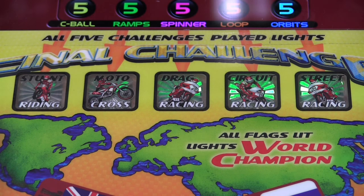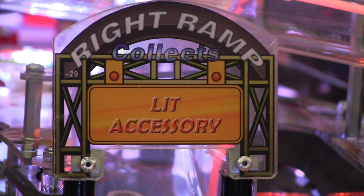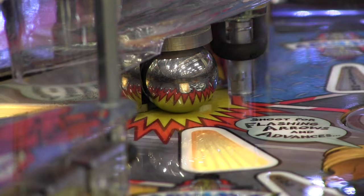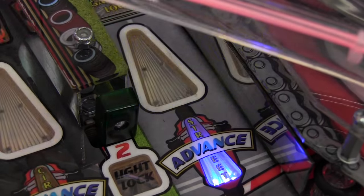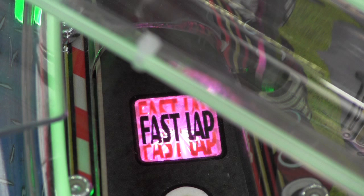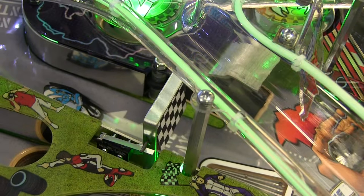Every shot on the playfield will advance towards one of the challenges as shown at the bottom of the dashboard. Motocross is the ramp shots. The captive ball advances the stunt challenge. Left and right orbits work towards the street race. The inner loop is the circuit challenge, and the center spinner advances towards the drag race.